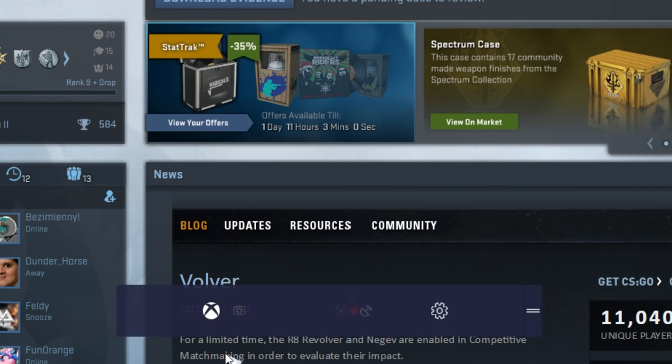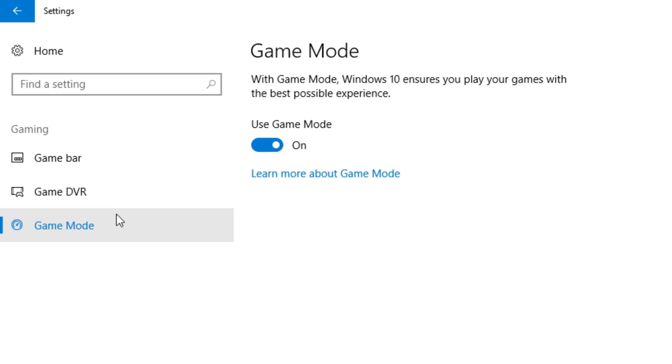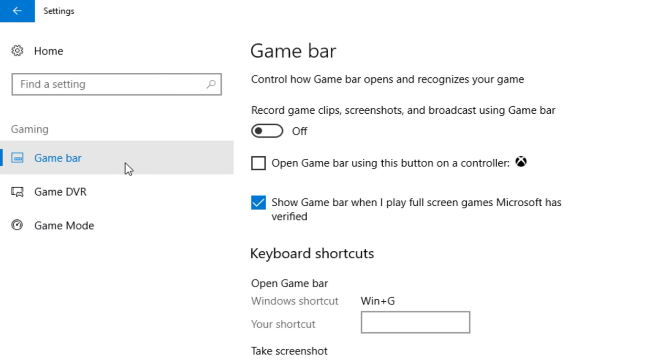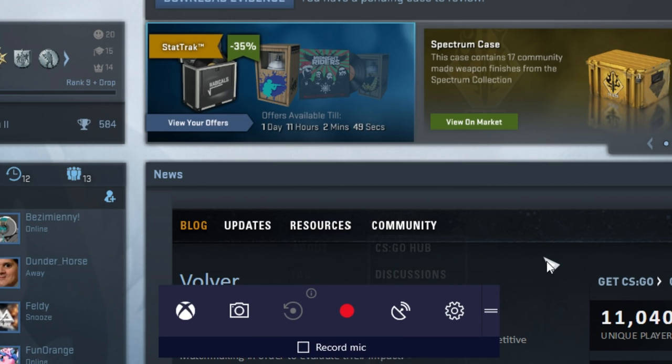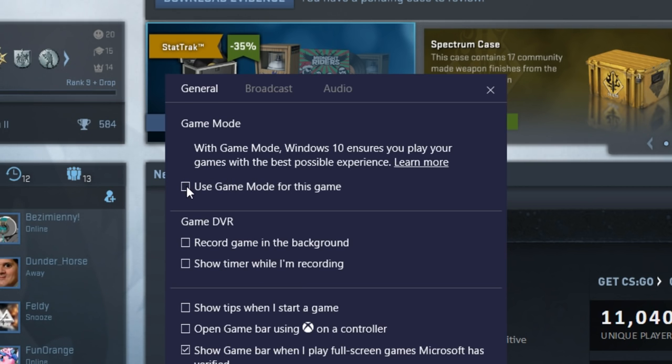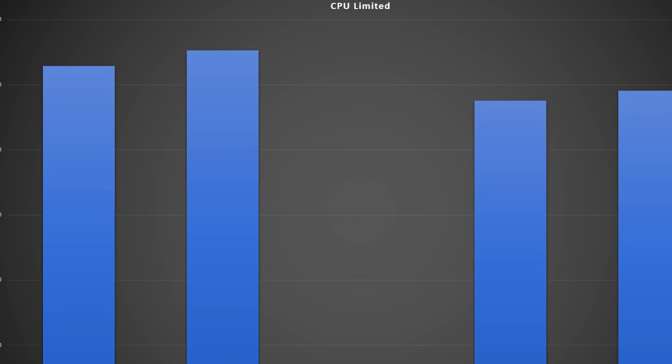However, in CSGO I found it actually wasn't enabled, and because of this, at first I got the exact same FPS benchmarks. What you actually have to do is go to the Game Bar tab, check the Enable Game Bar setting and the Full Screen setting, and make sure on the DVR window that you're not recording in the background. Then in-game, press the Windows key and G, and in the settings of this sub-window, we can see that Game Mode isn't checked. Check it, and now I was finally able to test.